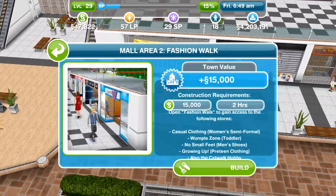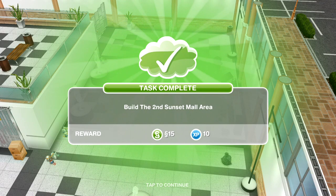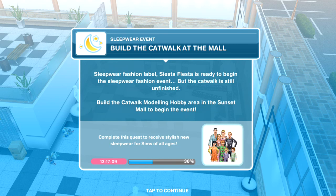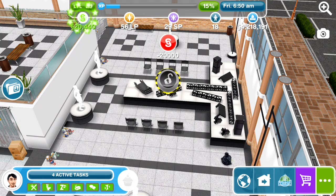It's now completed — just click on the little lock icon. Build the second Sunset Mall area: done. Here is the catwalk area, which is a bit of a mess. We need to build the catwalk at the mall. Siesta Fiesta is ready to begin the sleepwear fashion event but the catwalk is still unfinished. Building the catwalk modeling hobby area costs 20,000 simoleons and takes six hours.